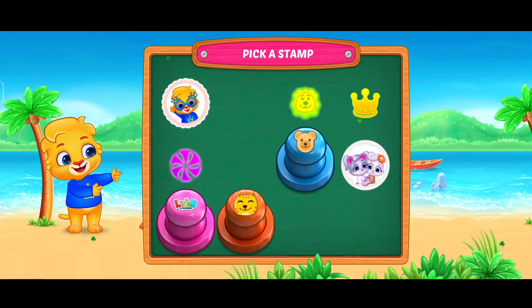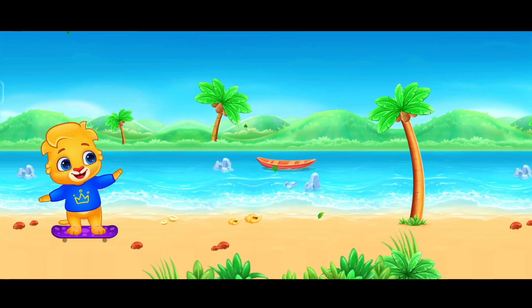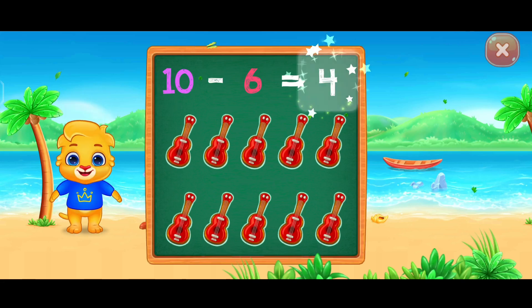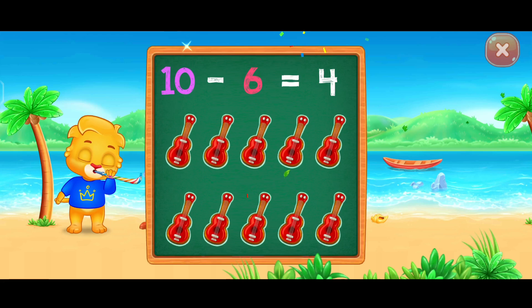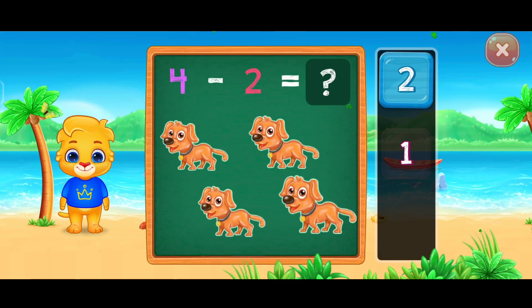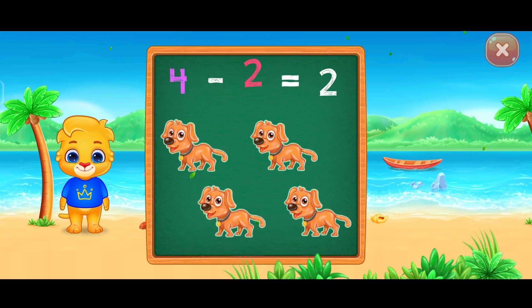Select your favorite stamp. Ten minus six equals four. Woo-hoo! Hooray! Four minus two equals two. Woo-hoo! Hooray!